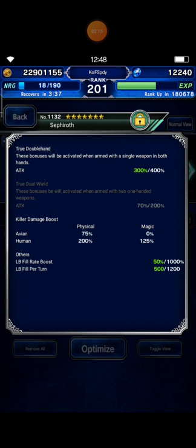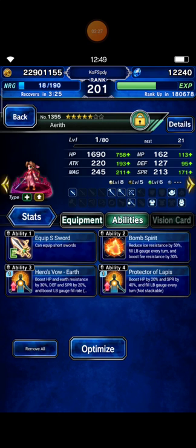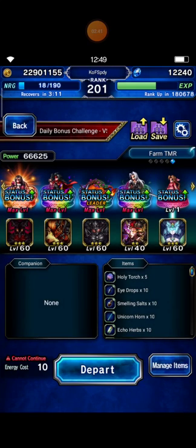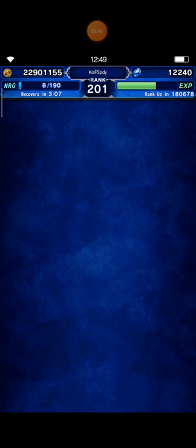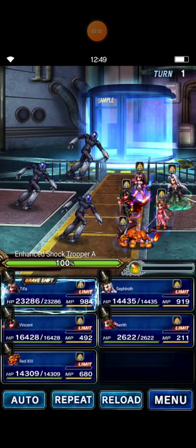I bring Iris, but she's only level 1 — I haven't built her yet. I try to build LB per turn with only 9 stones and LB rate 320%. Since this is a daily bonus challenge, it's only available for one day.